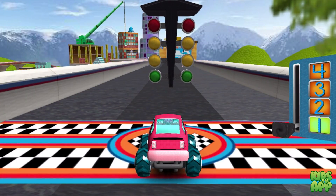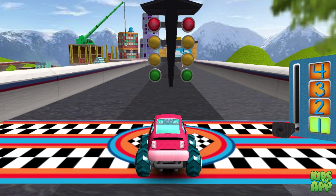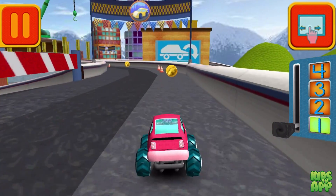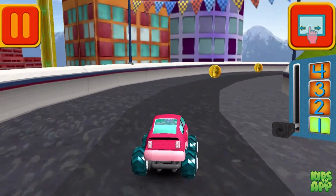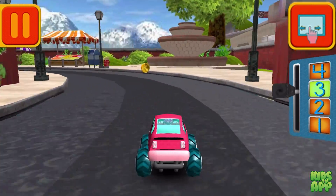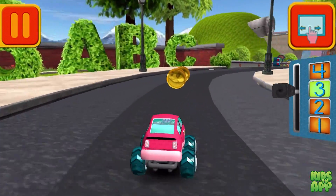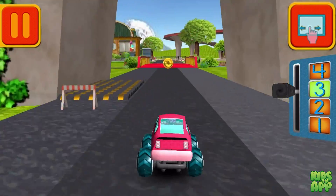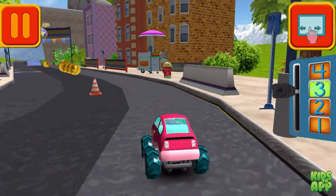It's time for the big race! Collect coins to earn special prizes and watch out for things on the road that can slow you down. Swipe left or right to change lanes. Great coin collecting, UmiFriend! Move this lever to speed up or slow down. Those coins are really going to add up. Tap your car to see it do something cool. Remember, the more coins you collect — collect coins to earn trophies and unlock new car parts for the garage.